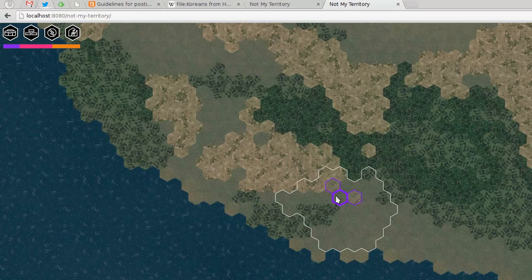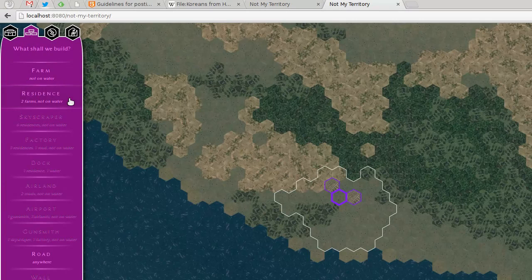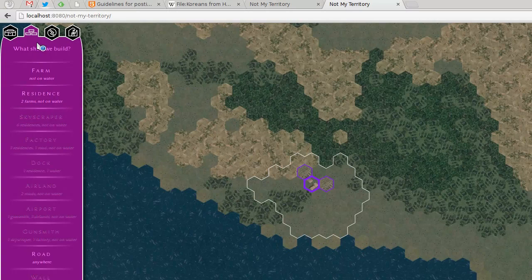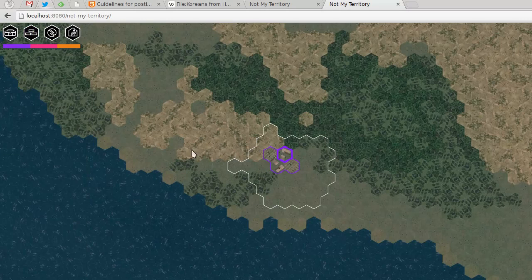If we move those guys over here, this spot is next to two different farms so we can build a residence. This spawned people — the basic idea is every time you lose people it doesn't matter, they respawn on residences, farms, and skyscraper tiles. You always have as many people as you can have. Farms give you one person, residences give you two, and skyscrapers give you six.